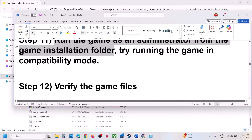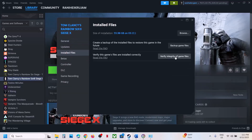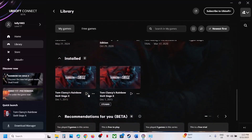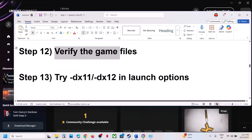The next step is to verify the game files — this is important. Right-click on the game, select Properties, go to the Installed Files tab, and click Verify Integrity of Game Files. Once the verification is 100% complete, launch the game and check. If you have the game on Ubisoft Connect, go to Library, click on the game, click Settings, then click Verify Files, and after verification launch the game.